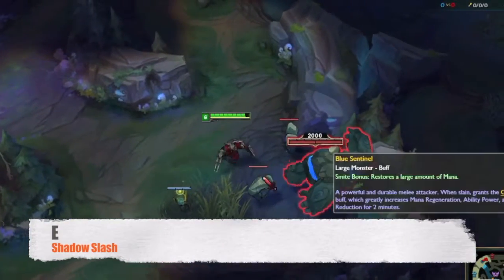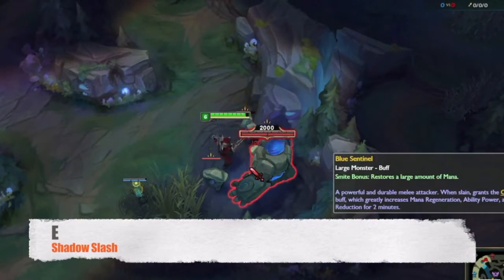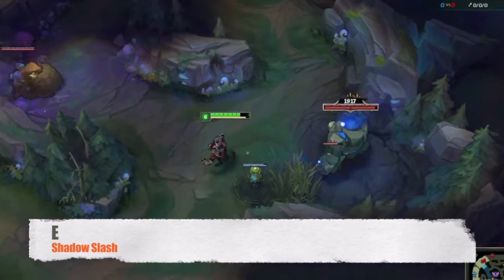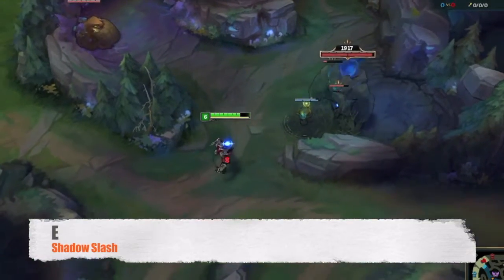Zed spins his blades dealing physical damage to nearby enemies. If his shadow slashes an enemy the target will also be slowed. If the enemy is hit by both the shadow and Zed himself, he will be slowed even more.